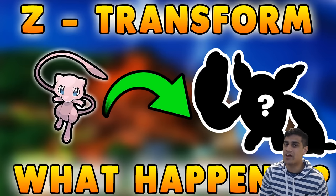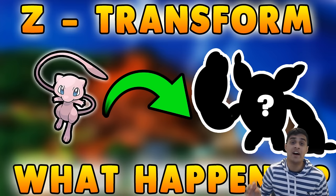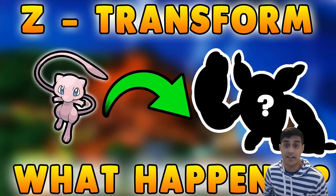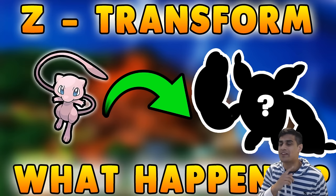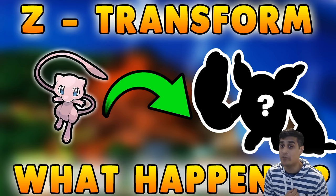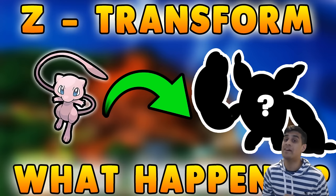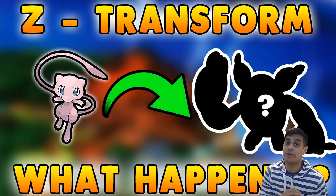Welcome everyone to the channel. My name is Philly Beats You, and in the last video on Z moves, a lot of you commented saying, 'Why don't you do Z Transform in the next video?' So I said, why not? In this video we're going to be talking about the Z move Transform. A few things to keep in mind: only two Pokémon can use Transform — Ditto and Mew. Transform is a Normal-type move, which means you'll only access Z Transform by equipping the Normalium Z crystal.